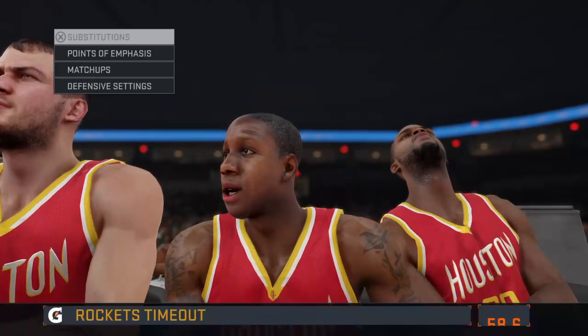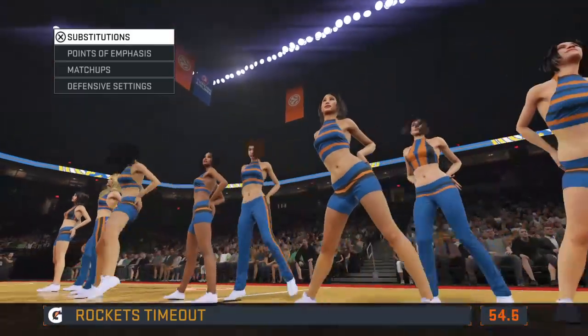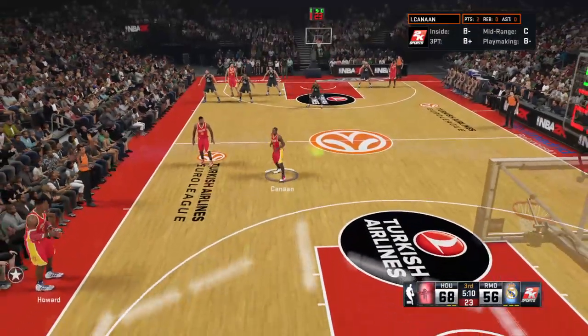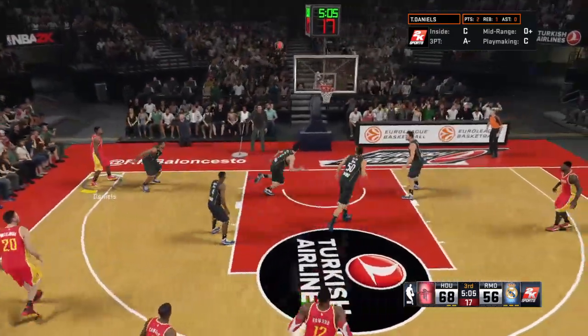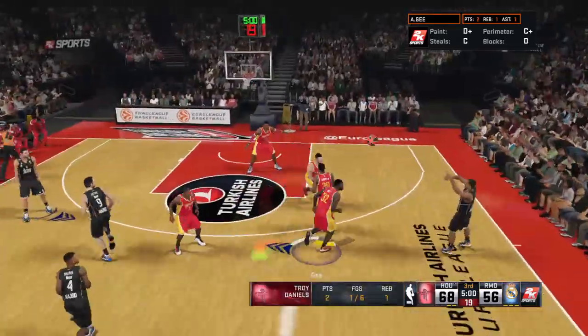A timeout called by Houston. They were getting run ragged out there — good time for a timeout. Maybe it was even too late. This club has to regroup now. It wasn't pretty and they definitely needed to take a minute to talk things over. The Rockets making a switch — Lonnie Unis checked in. He's just been ice cold — he cannot find the range.